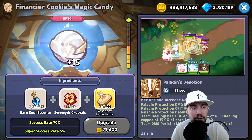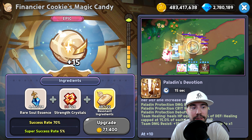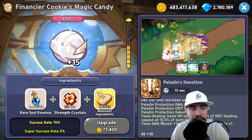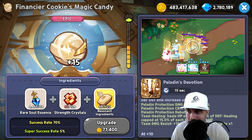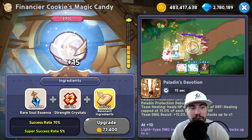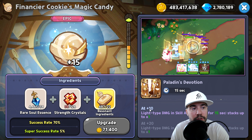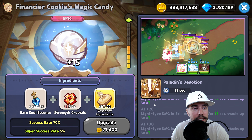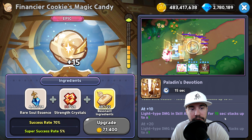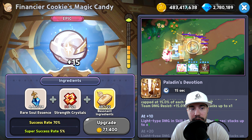Paladin Protection damage resist at +30%, crit resist at 35%. Paladin Protection debuff immunity. Team healing heals HP equal to roughly 20% of defense, with healing capped at 15% of each target's max HP — that's a pretty big heal. Team damage resist +15% for 15 seconds, stacks up to one time. Also at level 10 up to 30, we go from damage in skill area 20% for 15 seconds stacking once — Light type damage.